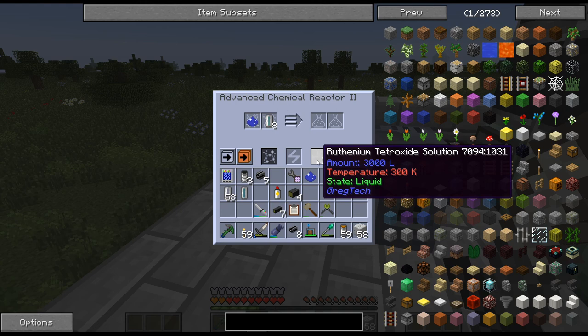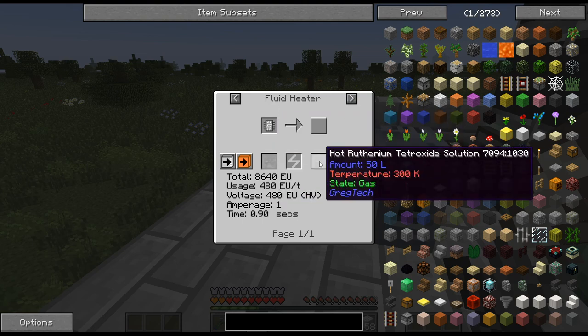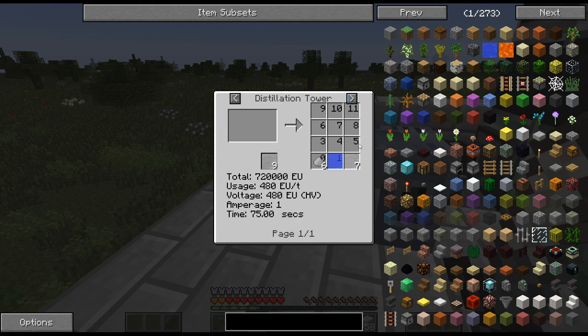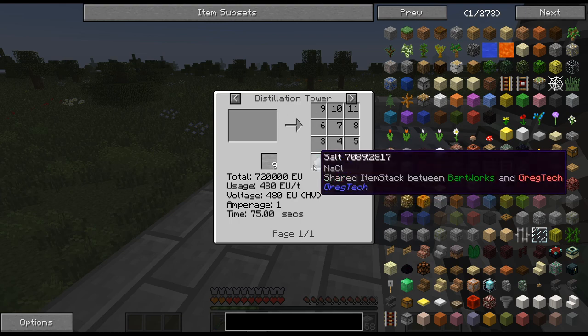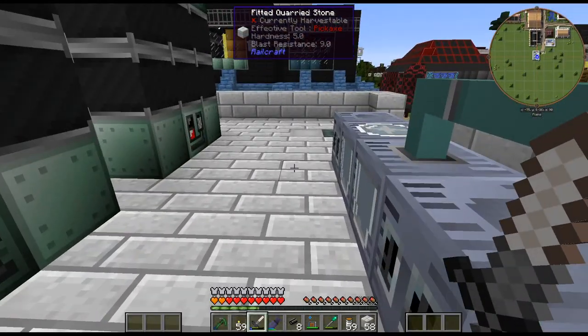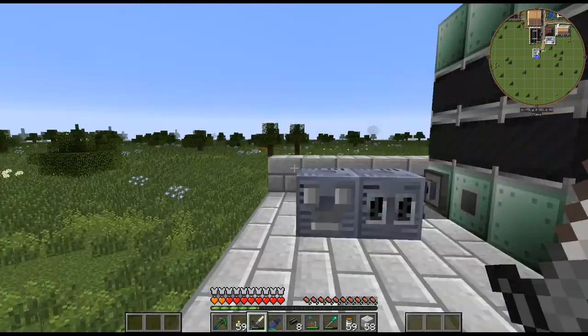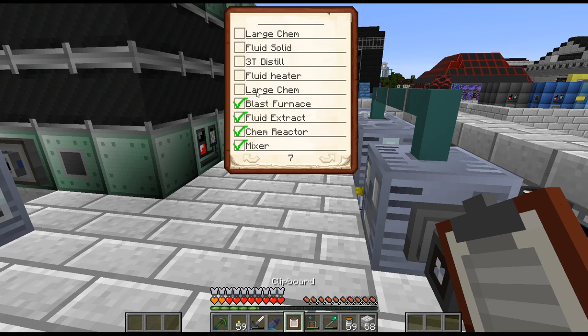There is the ruthenium tetroxide. This needs to be heated up, so I need a fluid heater. And then we also need a distillation tower for that. I think this only needs to be three tall, so it's not going to be very big — just a small little distillation tower. Let me get the fluid heater built, and I just did the two machines: fluid heater and distillation tower.